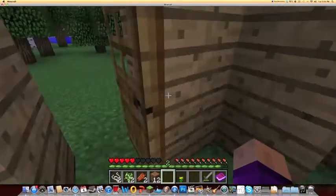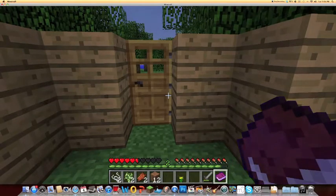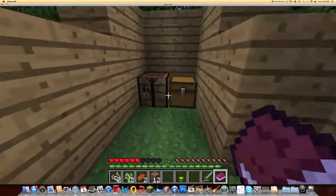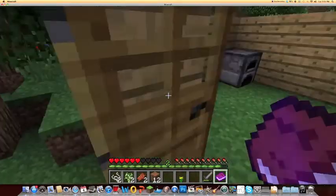In less than four episodes — I'm only halfway through this fourth episode — I have built a shelter, I have made a fire, I have definitely found water, and I have obtained food. I have signaled for help, I know how to navigate, I know how to go places beyond what the eyes can see, and I know how to make medicine now. This book is no longer needed.